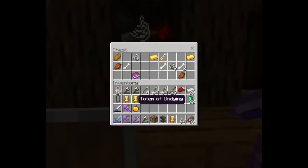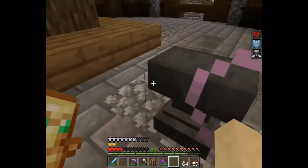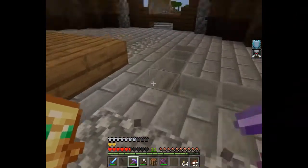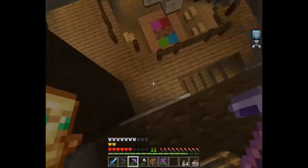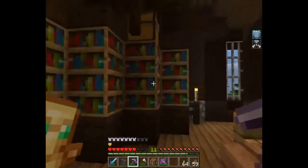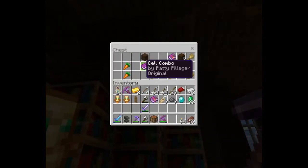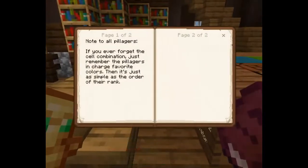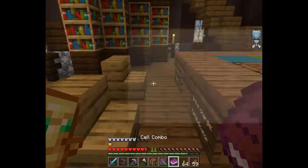We got a Totem of the Undying - nice! Projectile Protection Two - wow, look at that! I have a shield I guess. Another book - Piercing Two. If you ever forget the cell combination, just remember the pillagers in charge - their favorite colors in order of their rank. Second - Cathindicator. Fourth - Pillagerie.